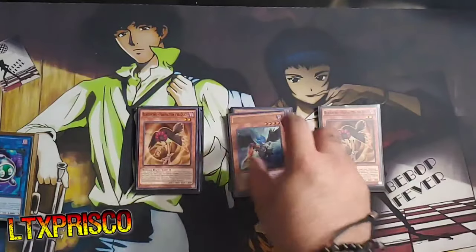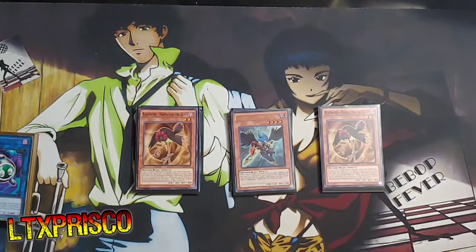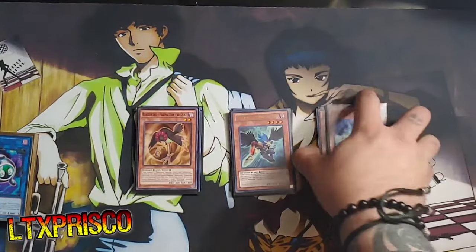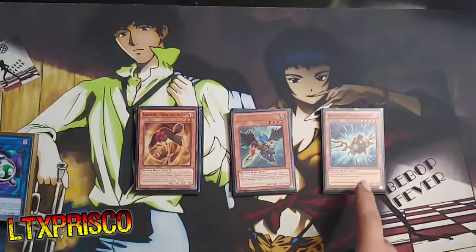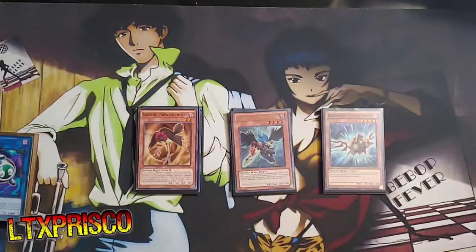For the one-ofs, I'm playing one Blackwing Aphrosite Elite. I always think about whether I want to bump it up because sometimes seeing it in my hand really hurts, but I always find a way around it, so I keep it at one for now. I'm also playing one Raid Raptor Singing Lanius — Special Summons itself for free if you control an Xyz Monster. You search this off of Force Strix, and it's a Level 4, so it's pretty good.